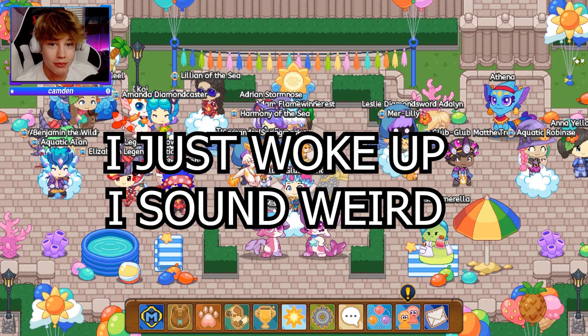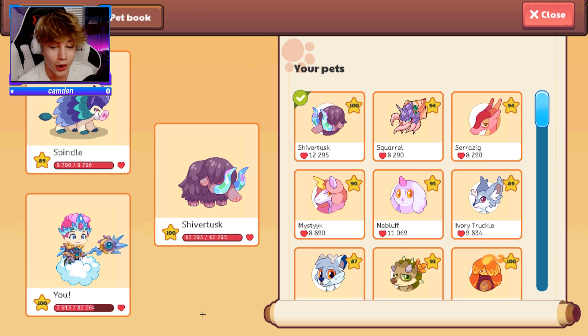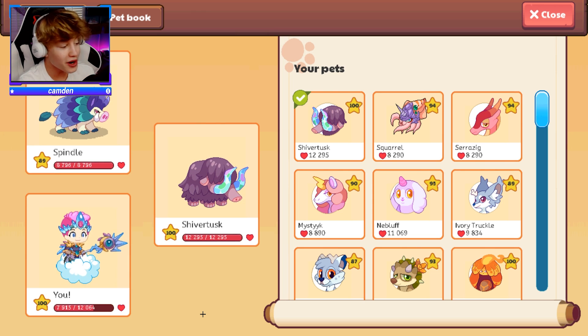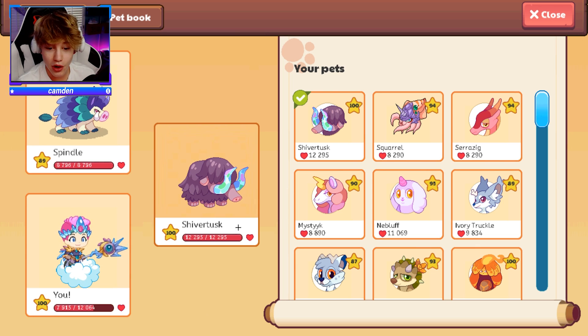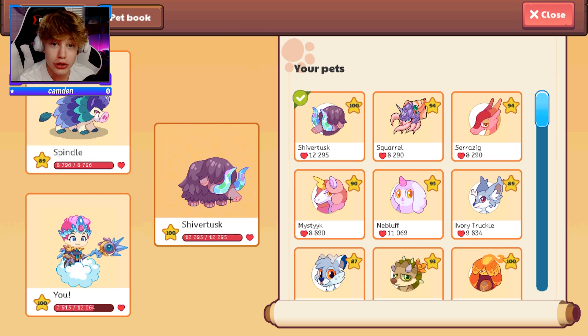Yo, how's it going guys? It is Camden here and today we're going to be doing level 100 battles with Shivertusk. So if you don't know who Shivertusk is, he is by far one of the rarest pets in all of Prodigy and he is super overpowered. So today, I have a level 100 Shivertusk — he has almost 13,000 health. So yeah, let's just go.